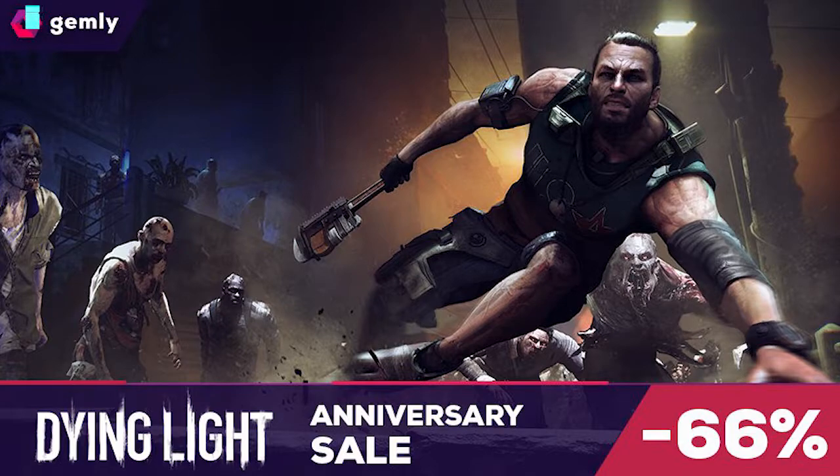We don't know what else they're planning this month beyond that. If you don't have Dying Light yet, it's now on offer — 67% off on Steam via the Gemly website. I'm not sure about PlayStation or Xbox stores, but on Gemly the Enhanced Edition is 67% off and the standard edition is 60% off, so that's £9.99 for the standard and £13.29 for the enhanced.